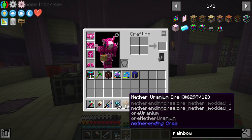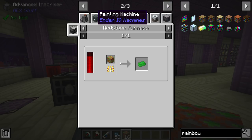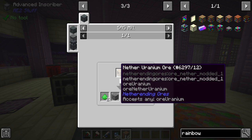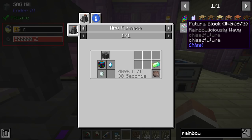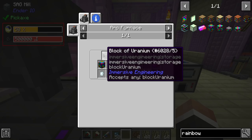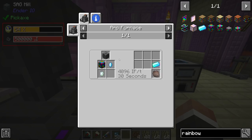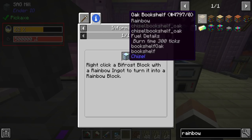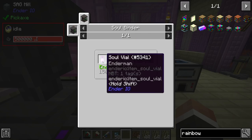We have 16 uranium, and we can get more over in the nether — it seems fairly abundant. Running it through the sag mill gives us two uranium dust per uranium nether orb, so we can fairly easily double that to 32 uranium ingots. For 10 rainbow ingots we need 10 blocks of uranium, which means 90 uranium ingots total, so the 32 we have gets us about a third of the way there.